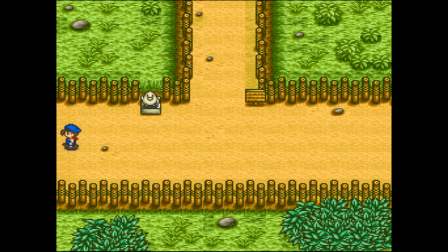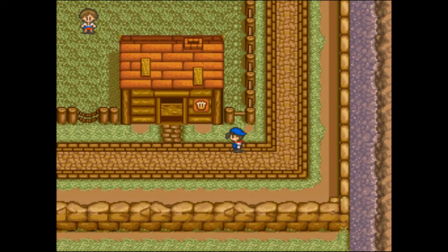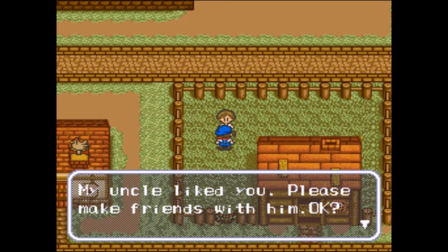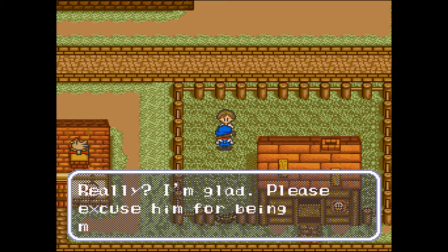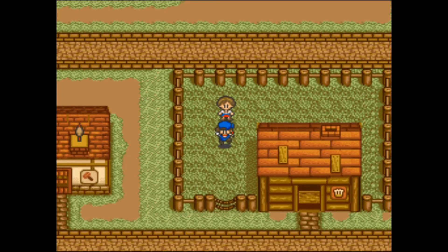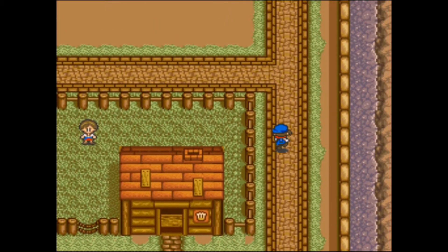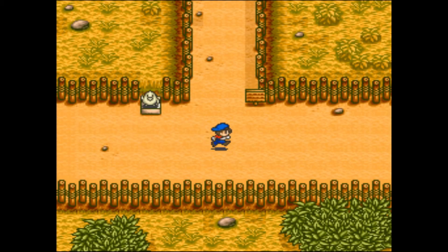Do we have time to go see Ellen? I think so, just enough time. There she is. My uncle liked you — we talked about this already. Please make friends with him. We're back and that should be it for Saturday, so we'll water our plants and move on. What an exciting Saturday!